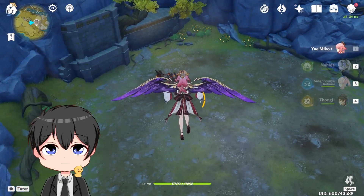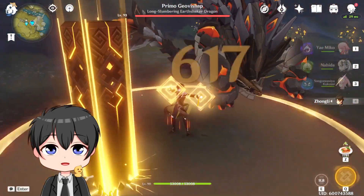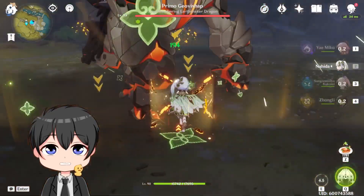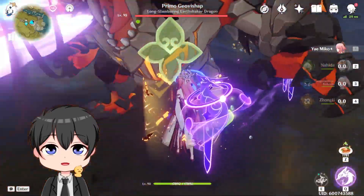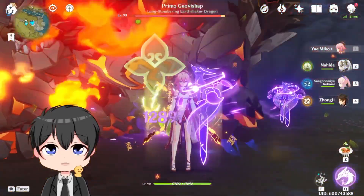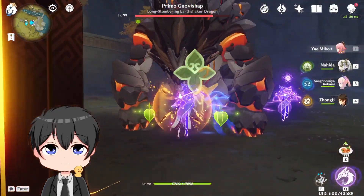Alright, so we're here against the Primordriva ship. Thank goodness he's not Electra. Let's wait until he gets up here. Let's shield with Zhongli, Nahida E, go to our Yaemiko, drop three E's, and Kokomi. And now we just stand here and watch the destruction.